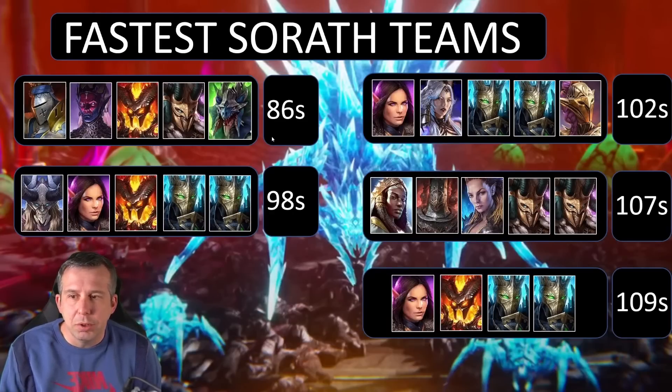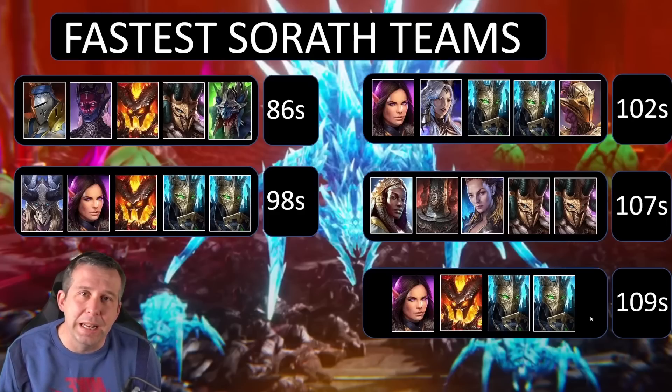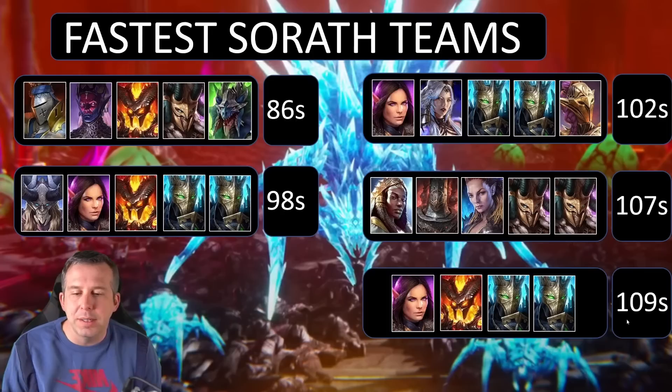The fastest Saraf teams are much slower — almost double the time of the fastest Agreth. In fifth place we've got a four-man squad at 109 seconds. Xavier and Kavalak are blowing up waves and putting poisons out, Drex is applying burns to the boss, and the combination of poison damage and enemy max HP hits takes the boss down. Whether that's a consistent team I'm not sure, but 109 seconds is pretty impressive.